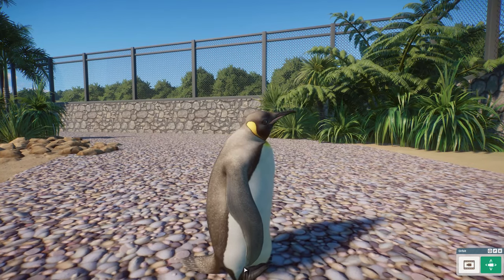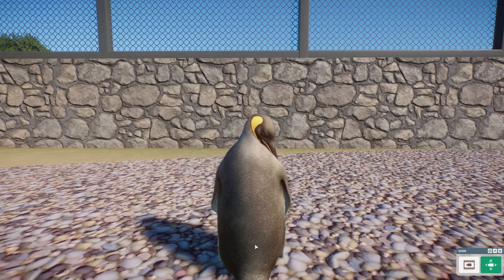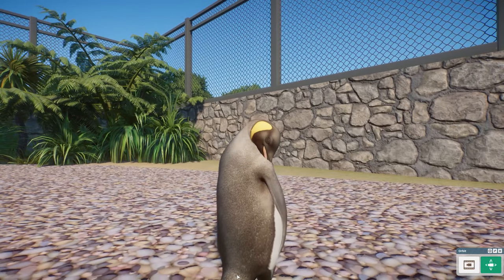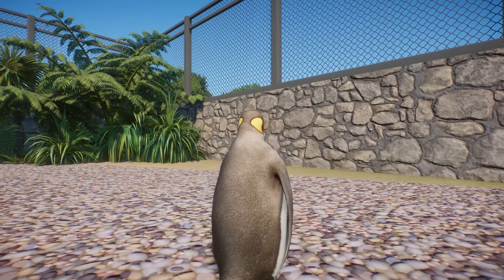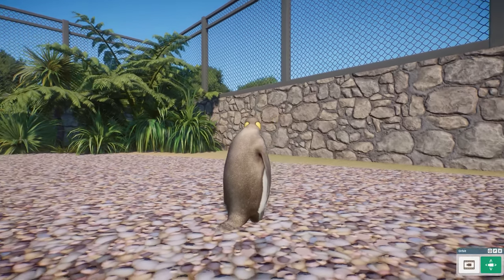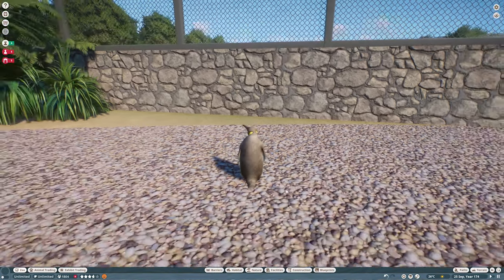Look at him sit with his little feet up on his heels — it's so cute. He looks just like a normal King Penguin, he's just a little bit lighter and more brown colored on the back. Hence why he's called brown morph, brown mutation. So that is one that was, to my understanding, already in the game.